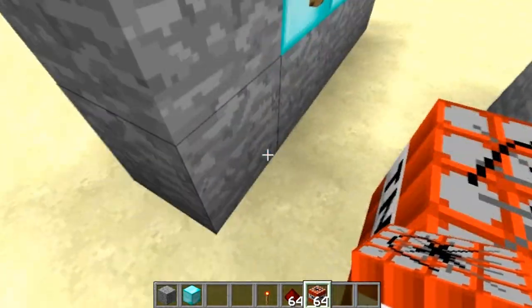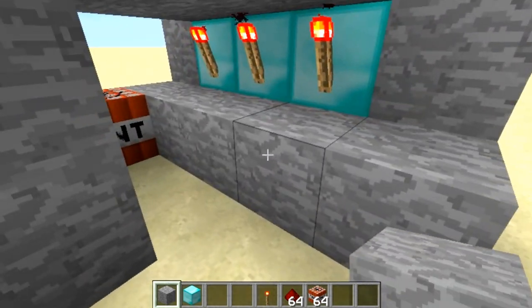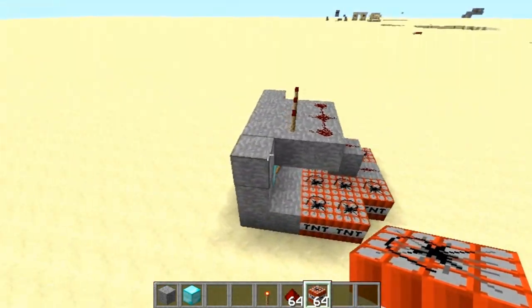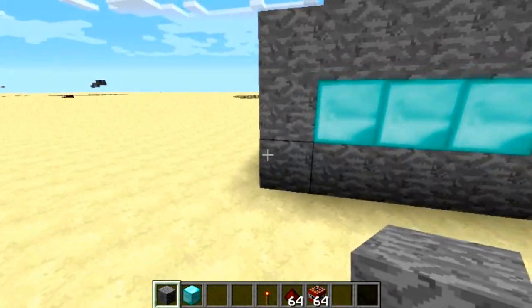You don't want to put it too close. I think that won't blow up, but just in case I'm going to move it so I won't have to redo this. And there we go. So now that we have our basic outline, you might want to cover this up, because you don't want those redstone torches to be obvious.